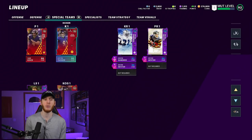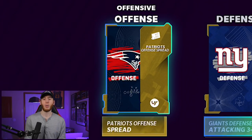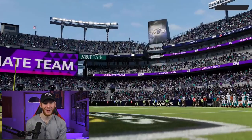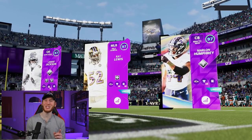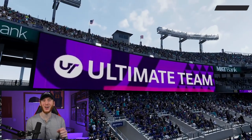We have solid kickers and punters. For team strategy, we're going to be in the Patriots offense and the Giants defense. For the current gen game, we'll be in the Raiders offense. That's it for the team — let's jump into the game!